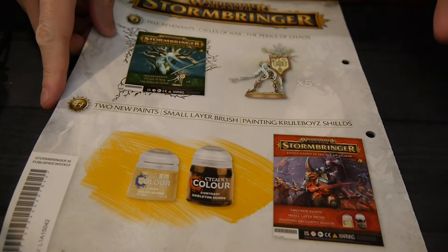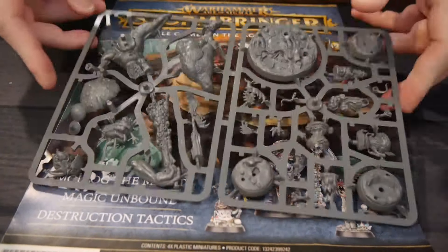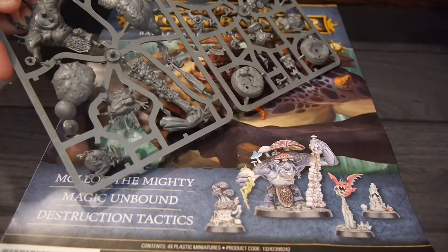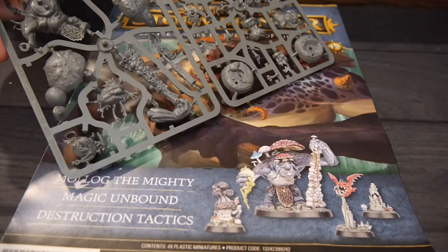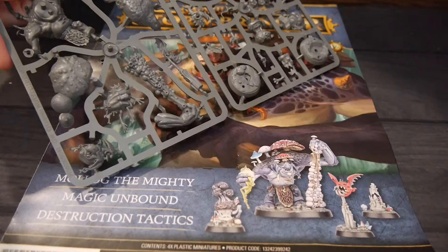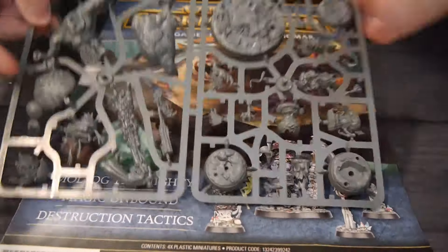The negative is that the Age of Sigmar rules are outdated at this point, but it's still an easy way to build forces and do it for really cheap. We're keeping track of the cost savings in the description on Facebook, YouTube, and our site — and you save a good amount of money. So if you're good with the figures themselves, this is a great way to go and build some forces.